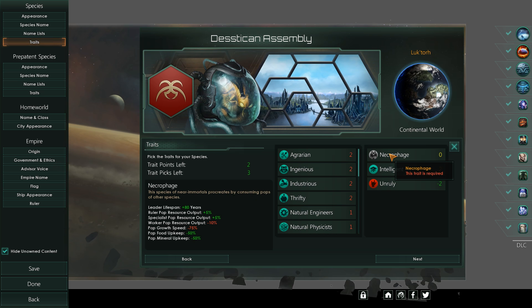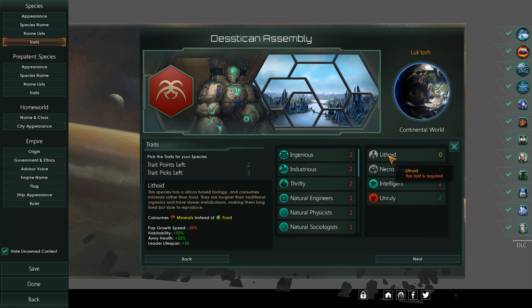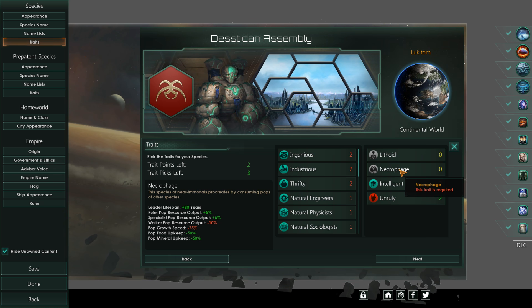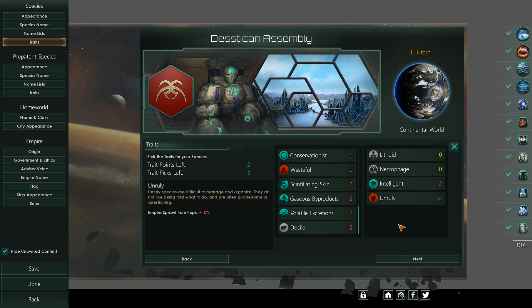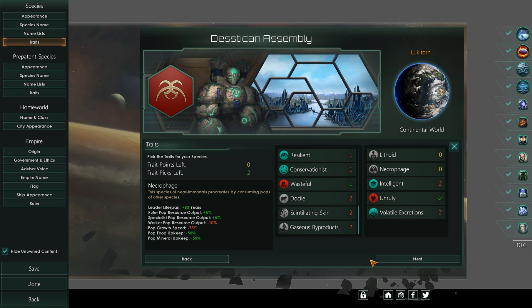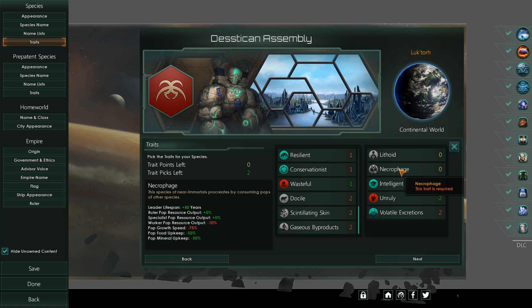The Necrophage trait gives plus 80 percent leader lifespan years. Yes, you can mix and match this with Lithoids if you have that expansion. With both the Lithoid and Necrophage traits, not only will you have insane habitability, your armies will also be super strong, and leader lifespan stacks to a total bonus of 130 — these pops will live over 200 years. You can also add special traits like moats for alloy production, making this an absolutely overpowered species. Lithoid and Necrophage combined is super, super good.